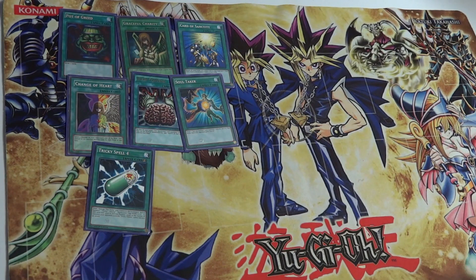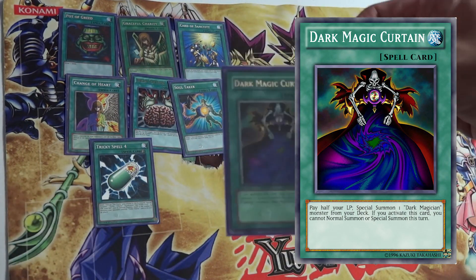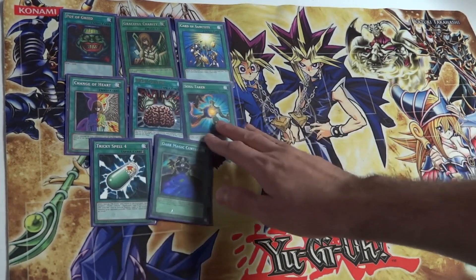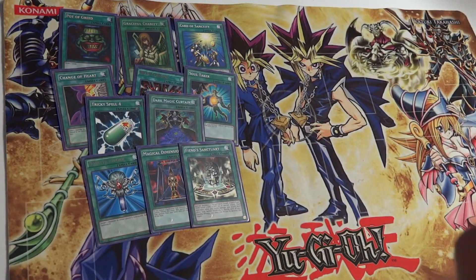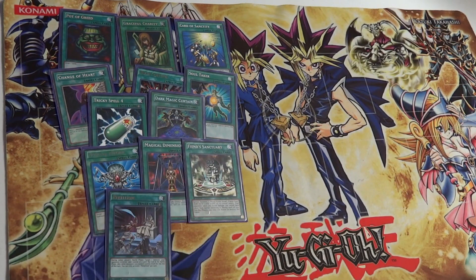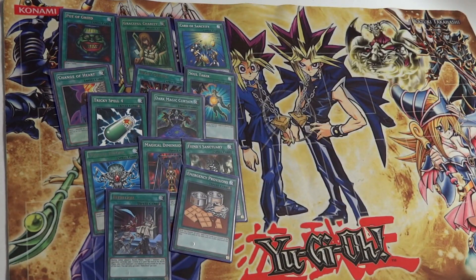Tricky Spell 4 lets you tribute the Tricky and summon three Tricky Tokens to tribute off for a god card. Dark Magic Curtain, using the anime effect, lets you pay half your Life Points to special summon a Dark Magician monster from your deck. Monster Reborn for obvious reasons. Magical Dimension to pop stuff and summon Dark Magician or Dark Magician Girl. Fiend Sanctuary for tribute fodder tokens. Rebellion and Emergency Provisions to gain Life Points if you're in a tight spot.